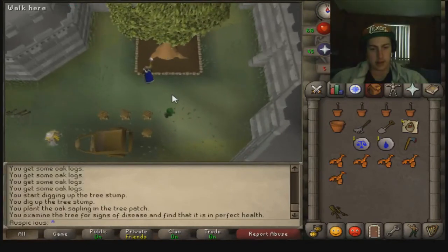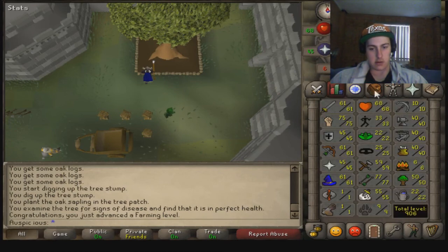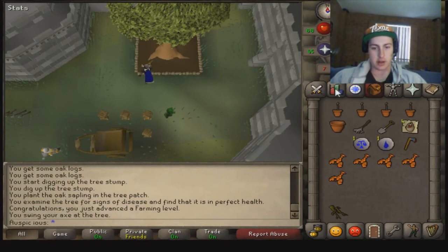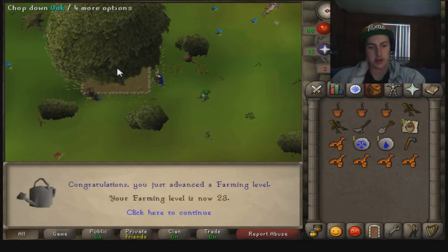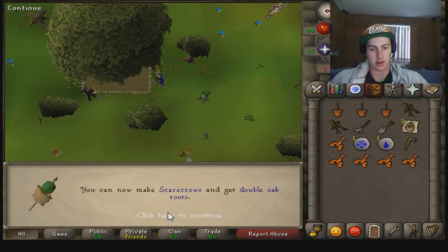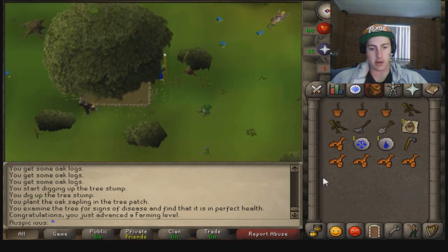About to get another level — there we go, 22 farming! Can now grow Cavadra berries, I don't actually know what their name is. I'll join you guys back when I get another level. Check the health of the tree — 23 farming achieved! Can now get double oak roots and make scarecrows. I'll join you guys back when I get another level.